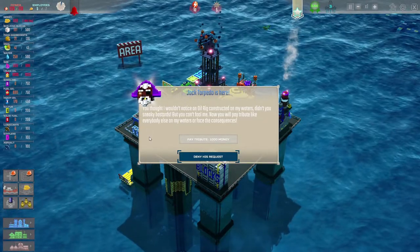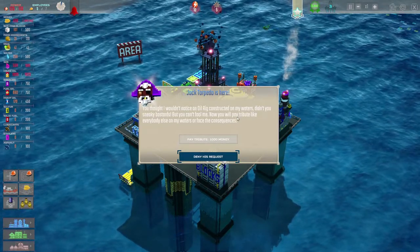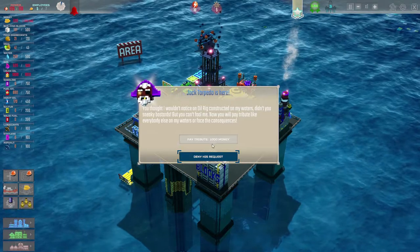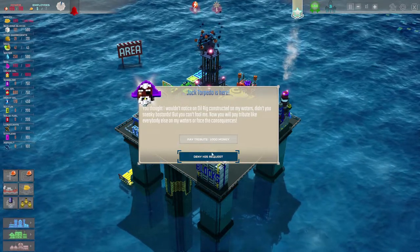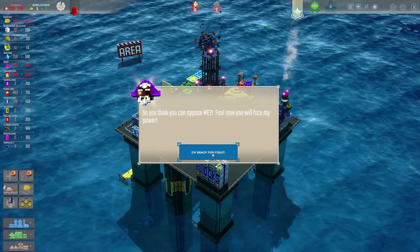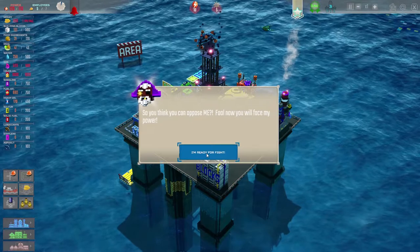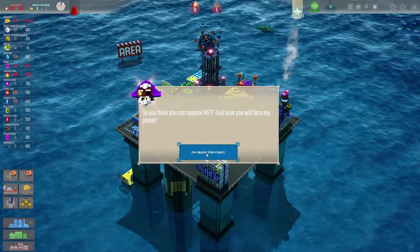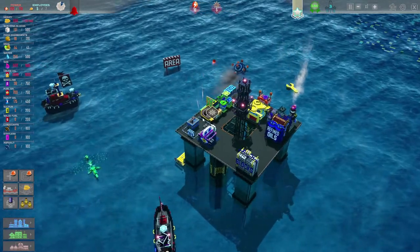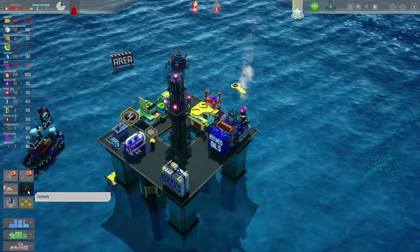Jack Torpedo arrives: 'You thought I wouldn't notice an oil rig constructed on my water, didn't you, sneaky bastards? Now you'll pay tribute like everybody else on my waters or face the consequences.' Sadly I don't have a thousand money, so I have to deny the request. 'You think you can oppose me? You'll face my power.' I wanted to pay the tribute but just don't have enough money.